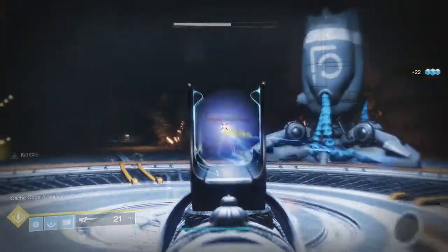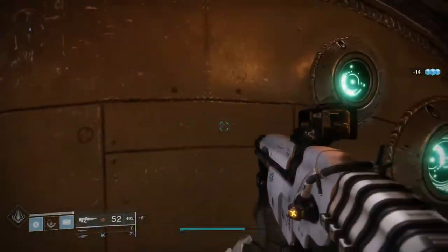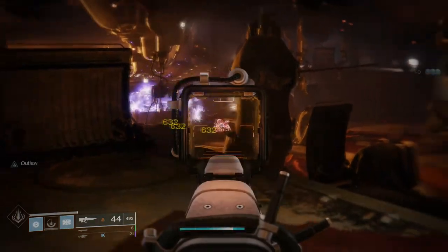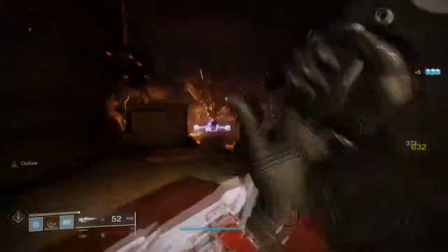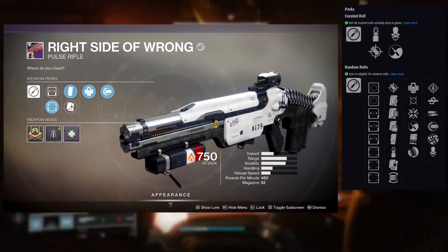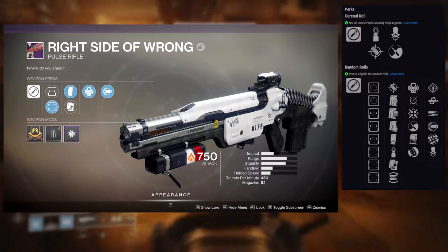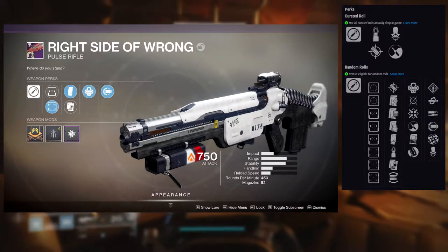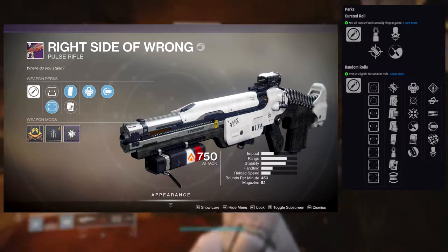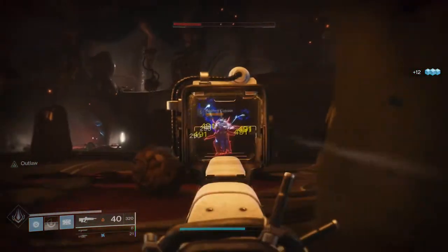The next honorable mention is Right Side of Wrong. Same story as Go Figure — it's a world drop so it's annoying to get. It's part of the aggressive burst frame so it shoots four bullets per trigger pull. I have a few good rolls on it from playing since Forsaken. Maybe the bounties Spider sells still give these weapons like back in Forsaken — if you guys know how to farm it, let me know in the comments.